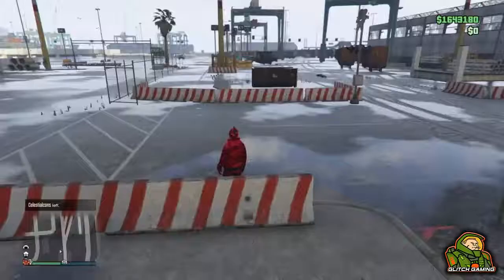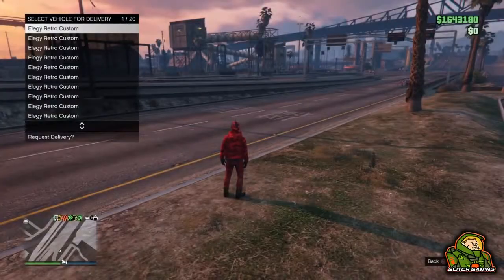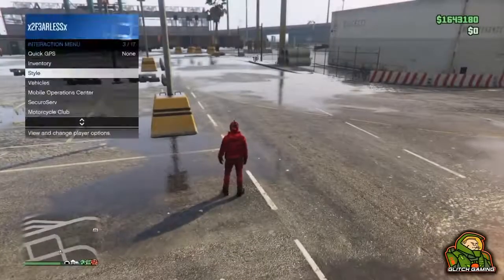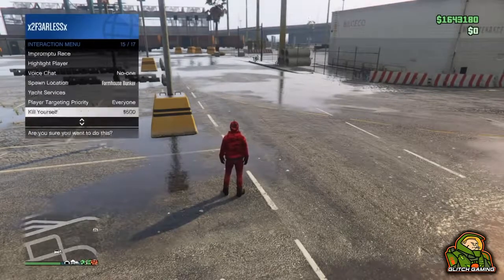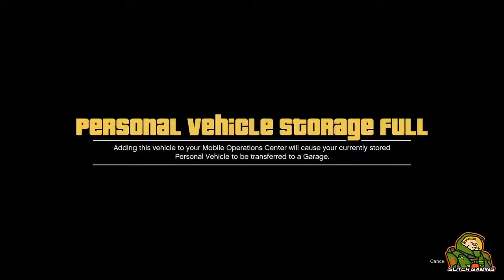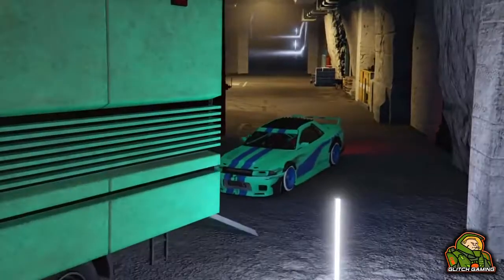You will not need your friend from this point on. Get your mechanic and request the car you want to duplicate — in this case the Elegy Retro Custom as it makes the most money. Then go into your Mobile Operation Center and request it. It should spawn at the docks. Drive into the back of the MOC and accept the alert. Note the license plate number at this point — as you can see on screen it was '28' — because that's how you'll verify the license plate has changed.